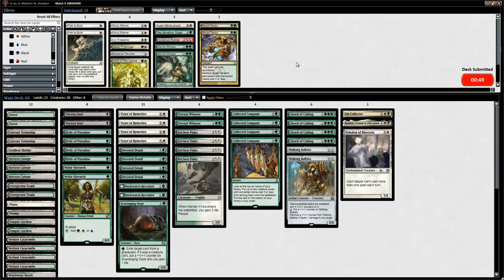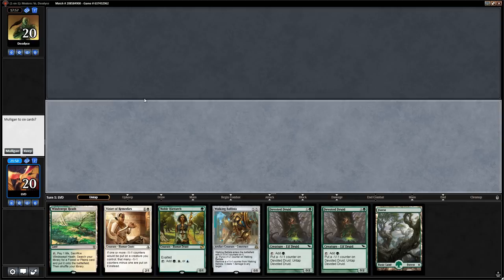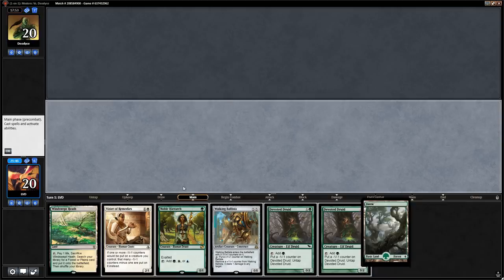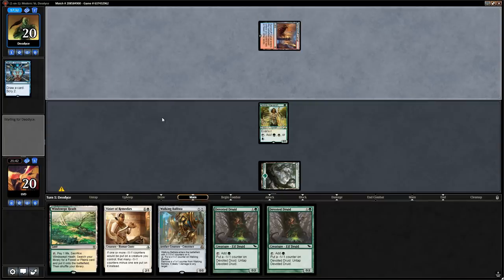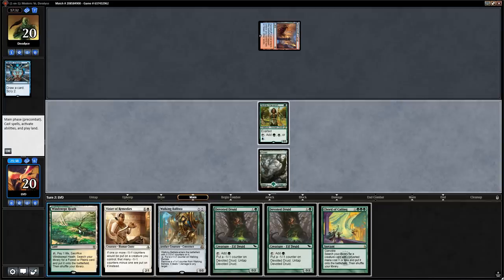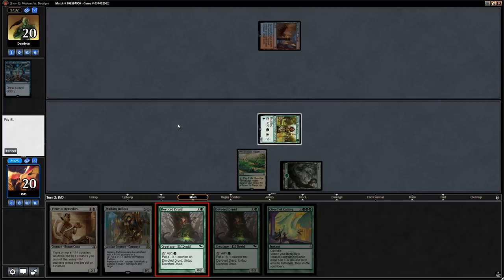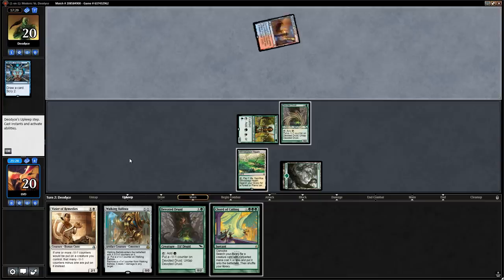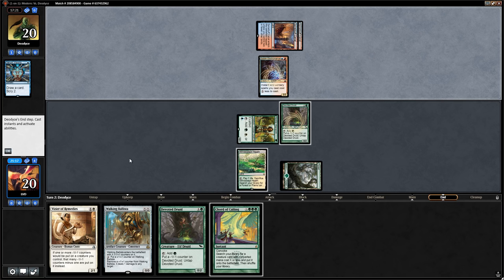This hand has a turn 3 kill — turn 1 Noble, turn 2 Devoted Druid, turn 3 Vizier for infinite mana and Walking Ballista. If the opponent doesn't interact, they're dead. We play Devoted Druid and say go. Opponent taps out for Electromancer instead of interacting, so that's game. We get an Overgrown Tomb, make infinite mana with Noble Hierarch providing white, and cast a Walking Ballista for 10. Opponent concedes — on to game 3.